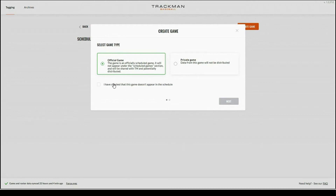In the bottom left hand corner of this page, you can see there is a checkbox that says this game doesn't appear in the schedule. In this case I did not see the game I was looking for, so I'm going to go ahead and check this box, and the next option will display an orange color.